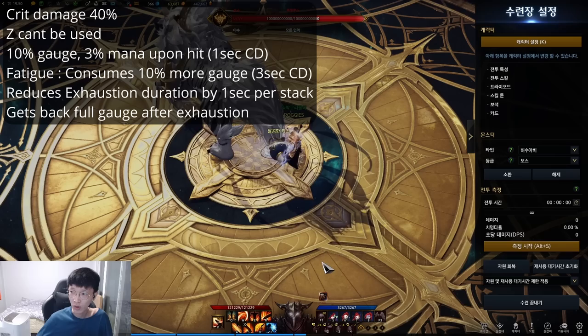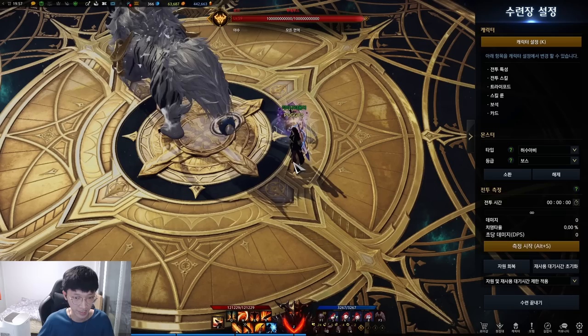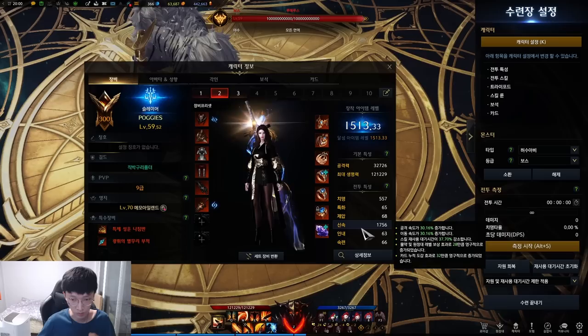Also, you can see that your gauge will be maxed after the Exhaustion ends, so you can immediately go back to your Berserk mode. The longer you stay in Berserk mode, the less duration time of the Exhaustion you will get. So this is a consistent DPS class — completely opposite of the Punisher Slayer, since that is a Burst DPS class.